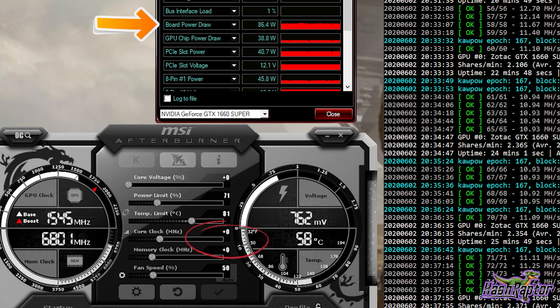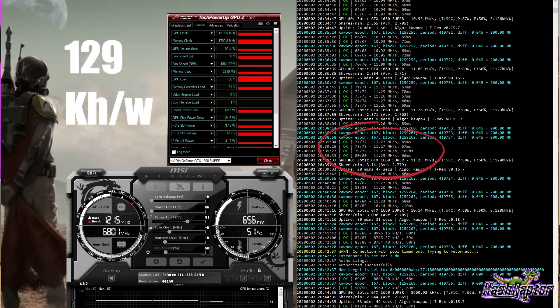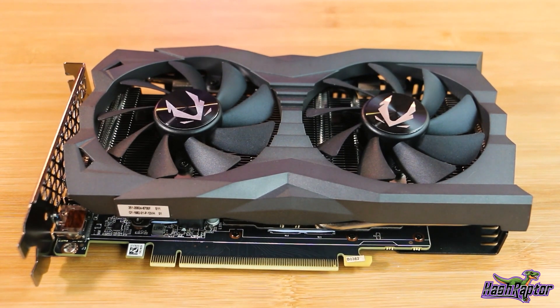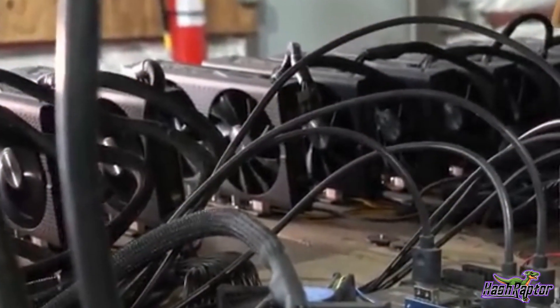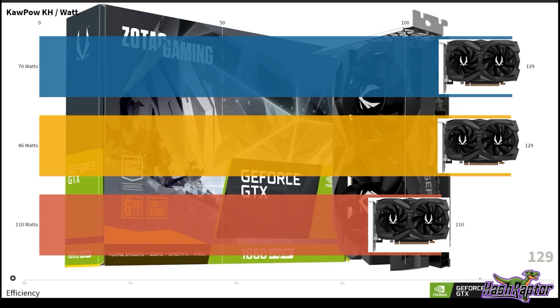When we bumped the Zotac 1660 Super up to 87 watts, keeping zeros on the core clock and memory, the hash rate increased to 11.27 MH/s with an efficiency of 129 kH/s per watt. We tested at and above 100 watts, which is a good time to point out how Kapow and ProgPow respond to overclocking. Kapow responds nicely up and down the overclocked scale to increases in wattage, but miners get greedy pushing their machines too far. Kapow and ProgPow both give you similar kH/s per watt up and down the scale — you can get similar efficiency at 70, 90, and 110 watts, so stay within the limits of your rig.